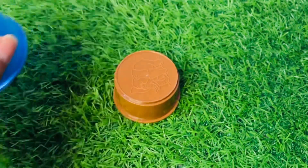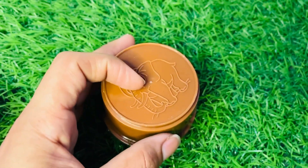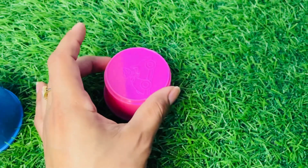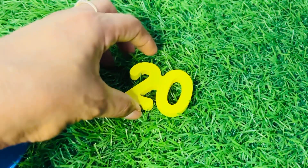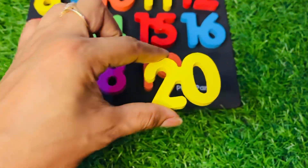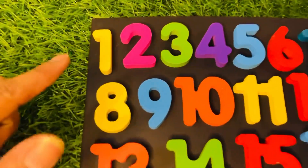Now we have a blue color cup. Let's see what is under this cup — oh, here is one more cup in brown color, and on top of this cup is an elephant! Let's see what is under here — one more cup. Nice, we got number twenty! Put it there — our puzzle board is complete!